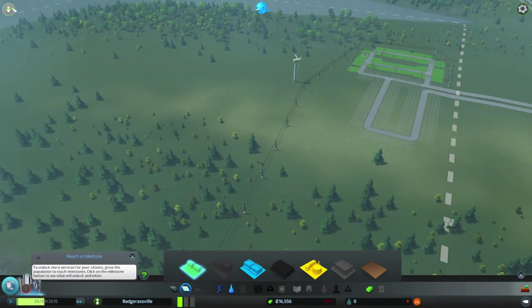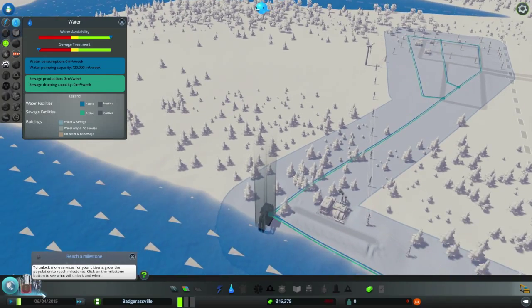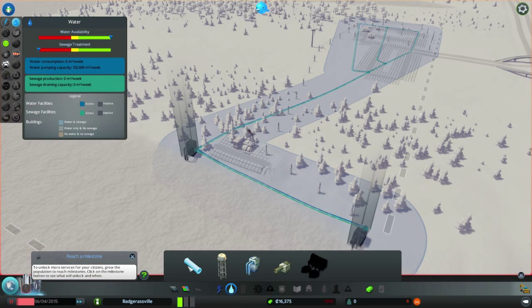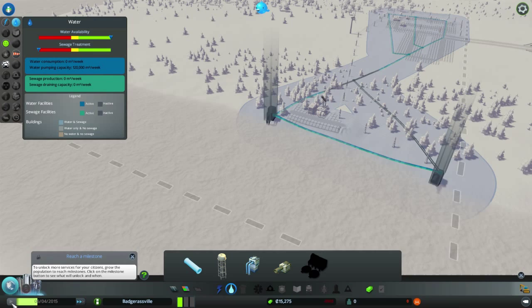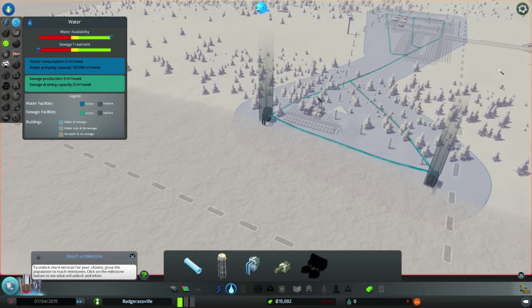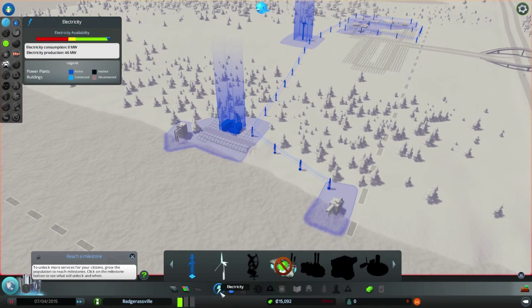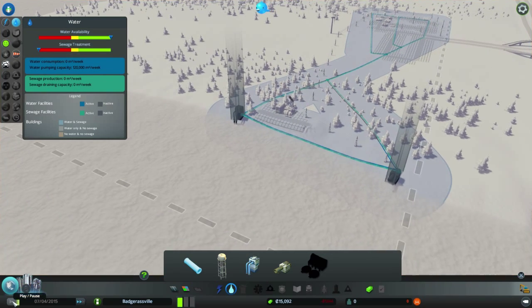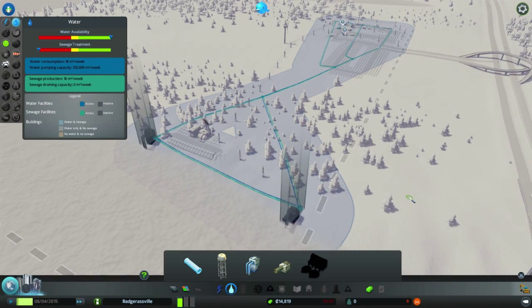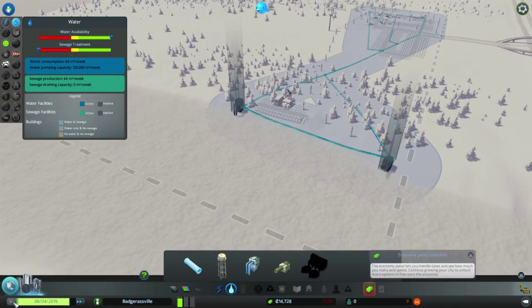Accelerate time. Let's look at our new stuff. Oh — pause. We do not have sewage. Let's get some sewage going here. Does that solve the problem? It has electricity. People are moving in, but they don't have sewage. What is happening? This is weird.